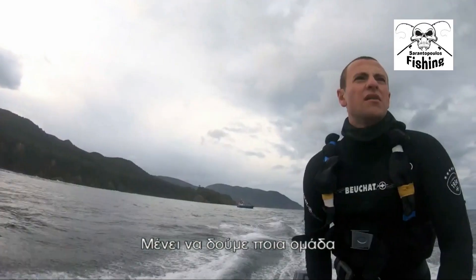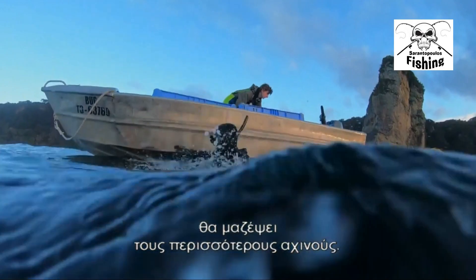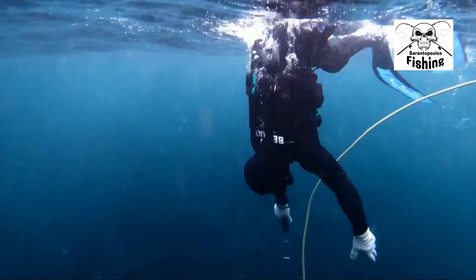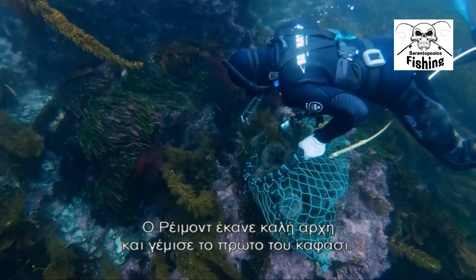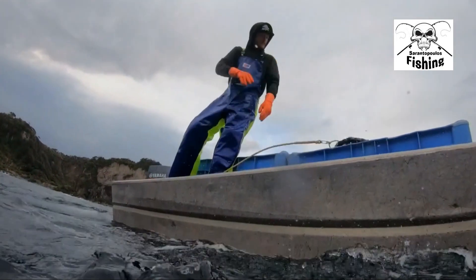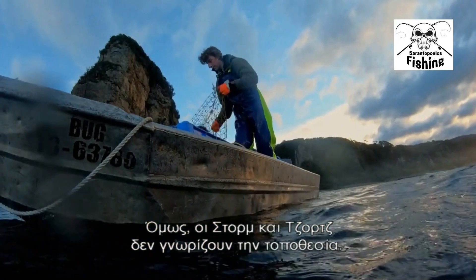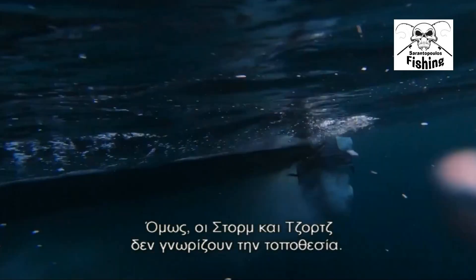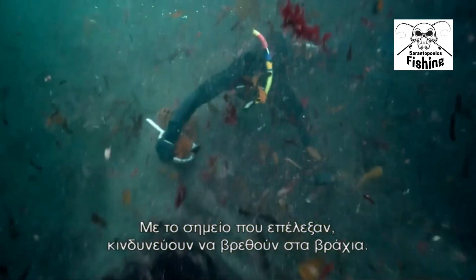The race is now on to see if it's the A-Team or the young upstarts that will collect the most urchin. Raymond made a great start and already filled the first of his two doughlabs. Storm and George are at a disadvantage as this is a new location for both of them. Having chosen a shallow spot to start with, they're in danger of ending up on the rocks.